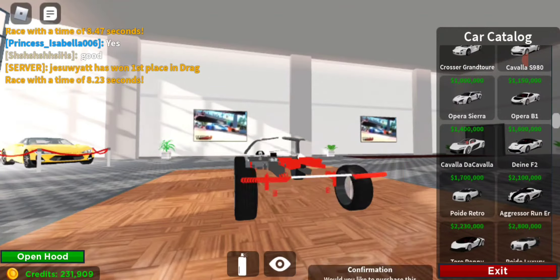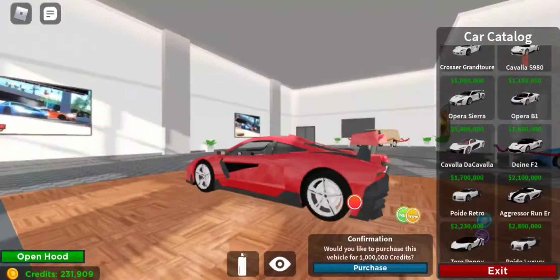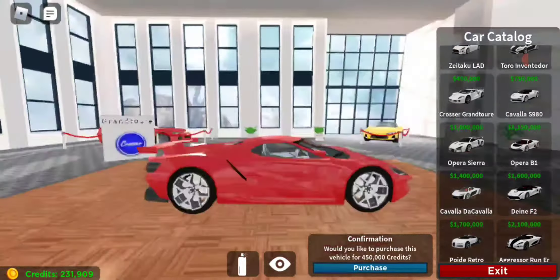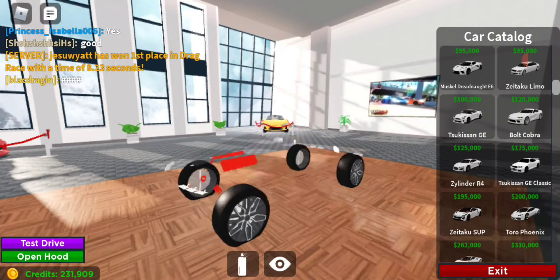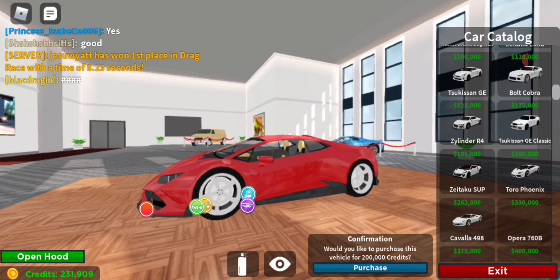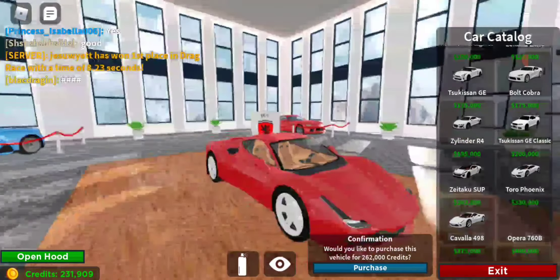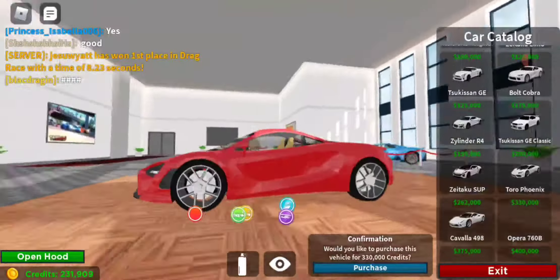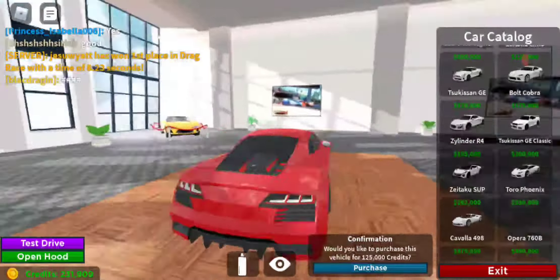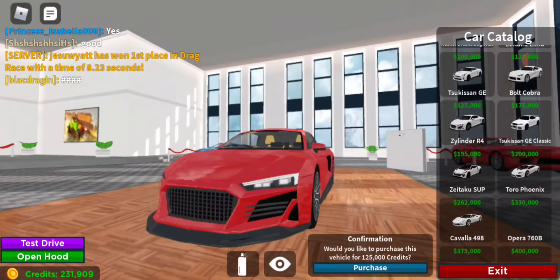This car looks pretty ugly, well, I used to have this one too. It's very nice looking models. I really love how these models are turning out. But for now, we have $231,000 cash. That means we have enough.